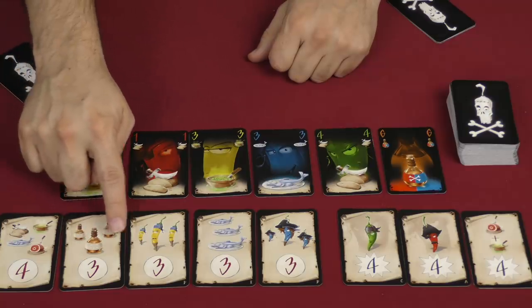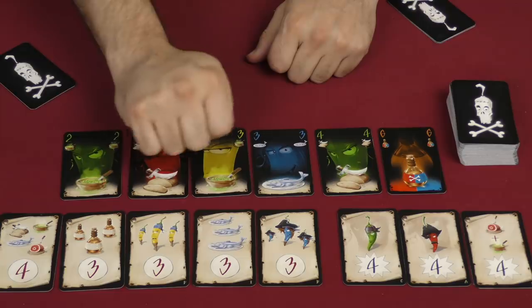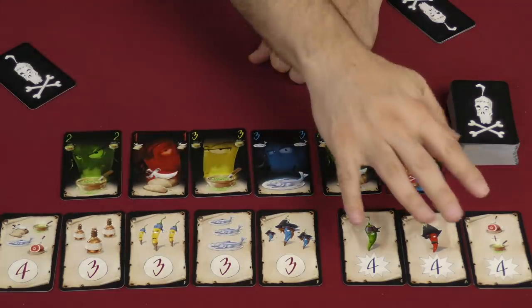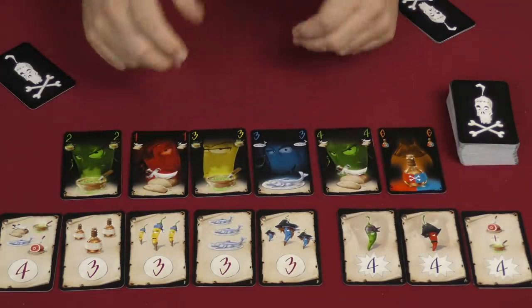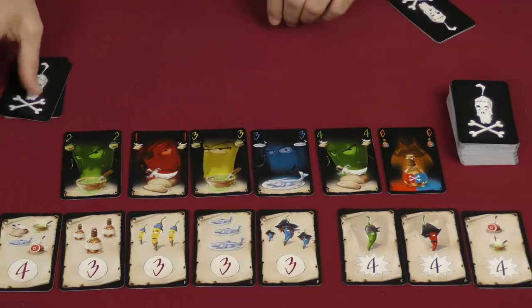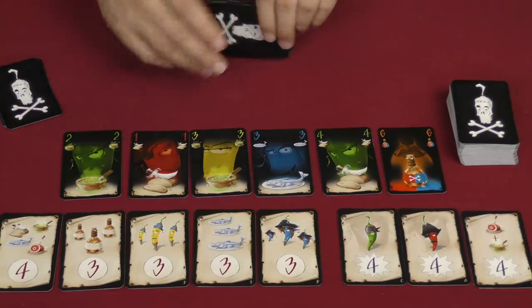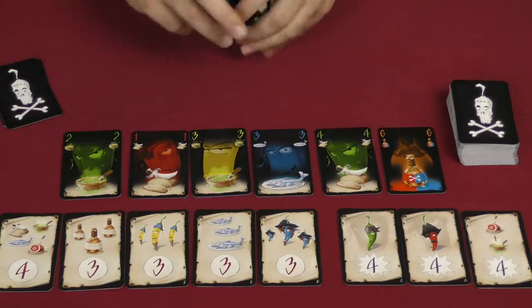So you're trying to get three yellow peppers, which gets you that one; three fish cards gets you that; and then at the end of the game, the most red peppers would get you that one and so on. Now everyone has a hand of four cards. You've got six revealed, and you are ready to begin. So let's talk about how players actually get these cards and how they bank those cards.